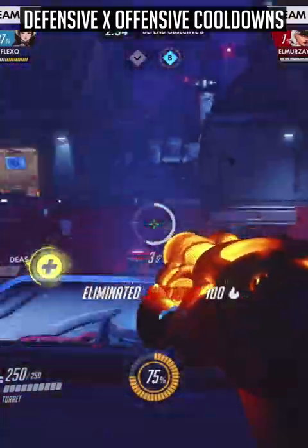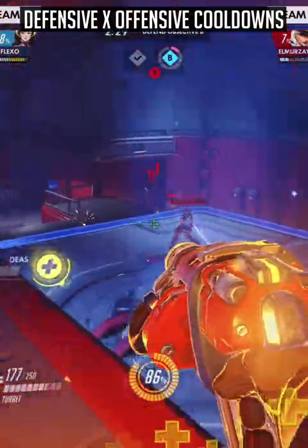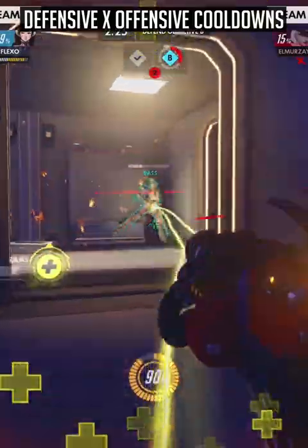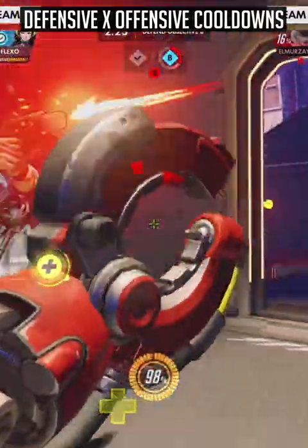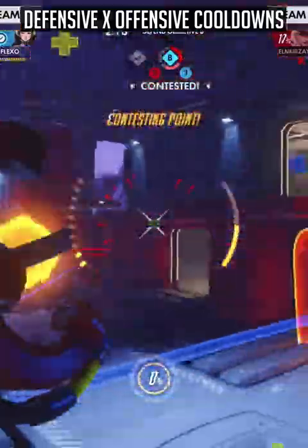With your turret there are two main uses, which are similar to overload. The defensive use is to plant your turret on certain flanks to land some damage on flankers, making it easier to duel heroes such as Tracer. Alternatively, the offensive use is to plant your turret on off angles to gain extra ult charge. This should be done when there are few flank threats or dive threats from the enemy team.